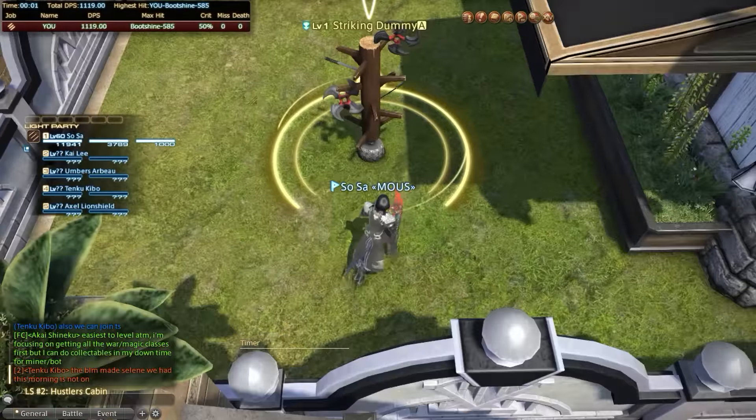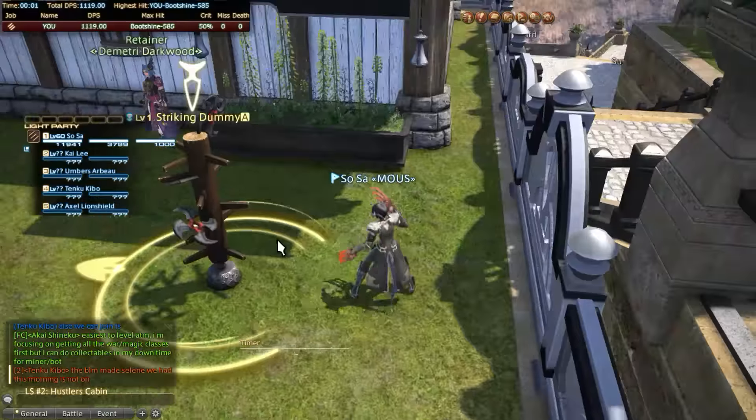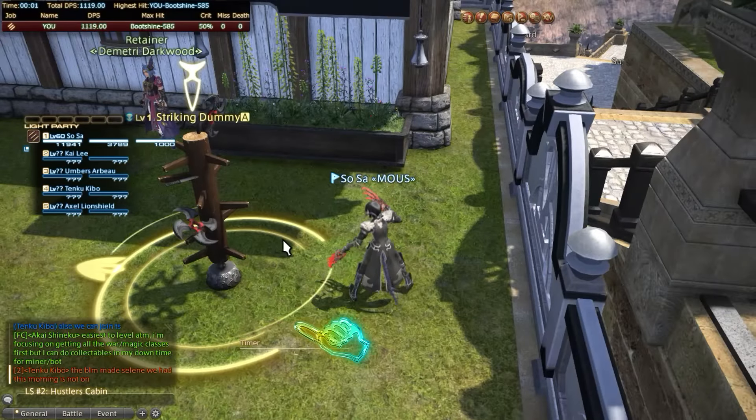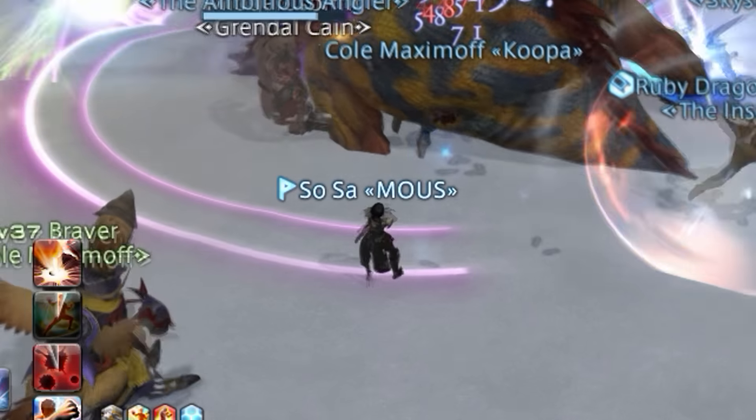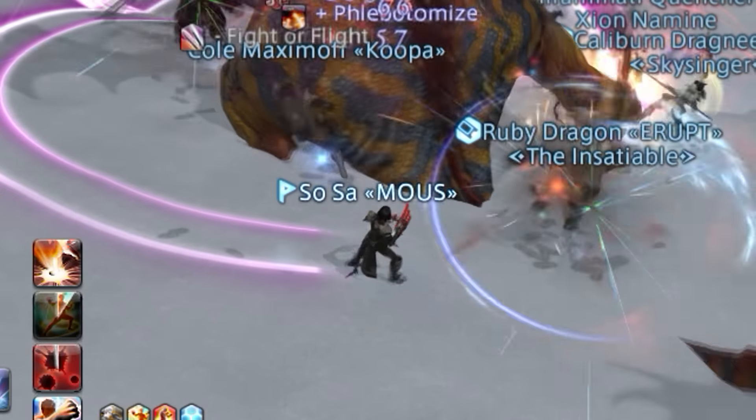Here's a quick tip: if you weave between the open area in the back and the line closest to you, you will still land all your positionals to maximize DPS. This is especially useful for targets that are too big to get around.